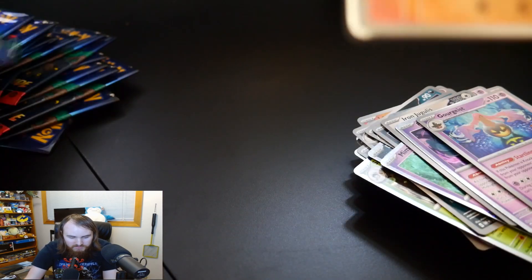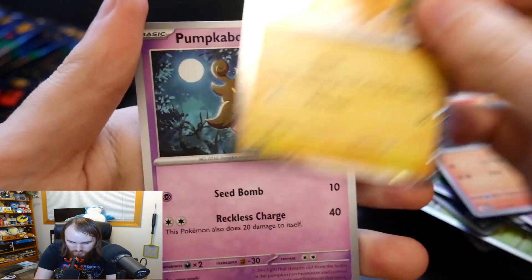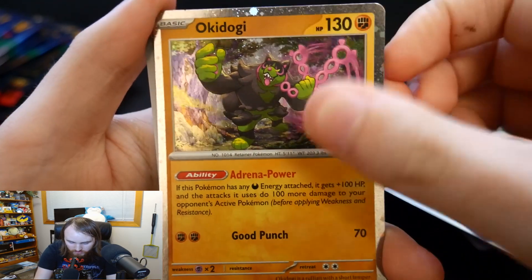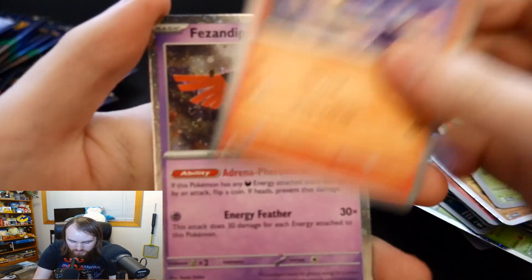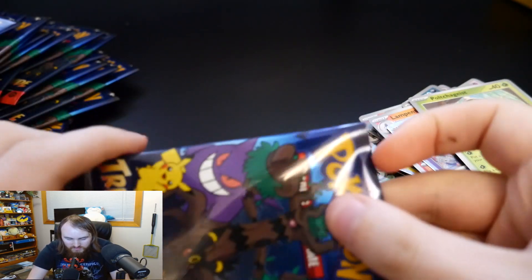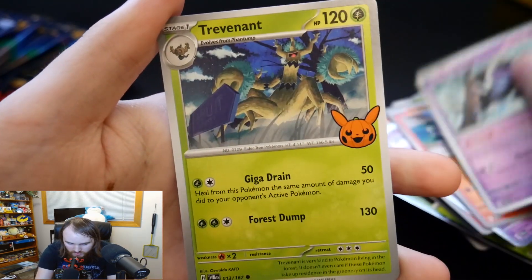Fuecoco, Pikachu, Pumpkaboo. Chandelure, Okidogi, Sprigatito. Almost done, we're almost there. Lampent, Fezandipiti, Poltergeist. And the last pack — let's see what we get. Got a Litwick, Munkidori, and Trevenant.